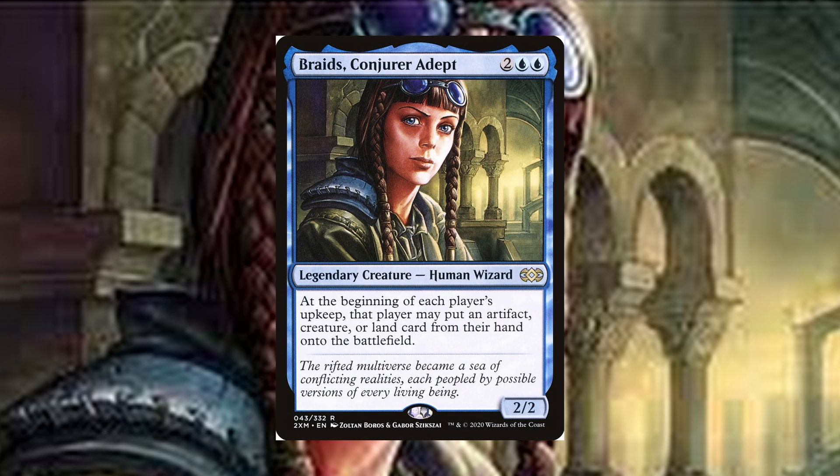Braids reads: Braids Conjurer Adept. Two, a blue and a blue — so a four-drop two-two. At the beginning of each player's upkeep, that player may put an artifact, creature, or land card from their hand onto the battlefield.